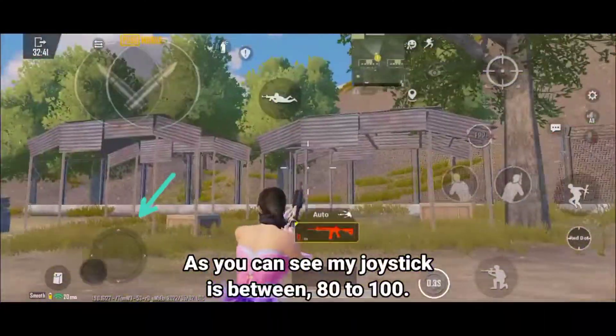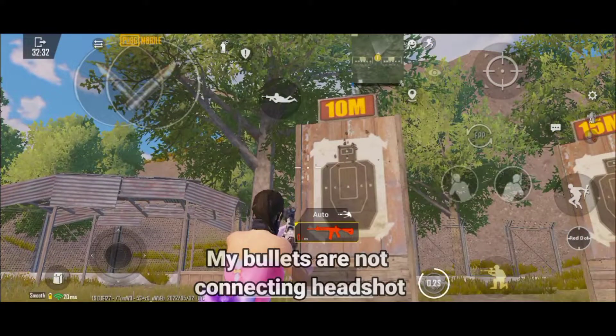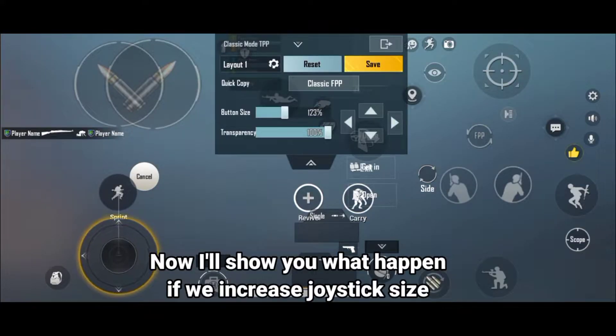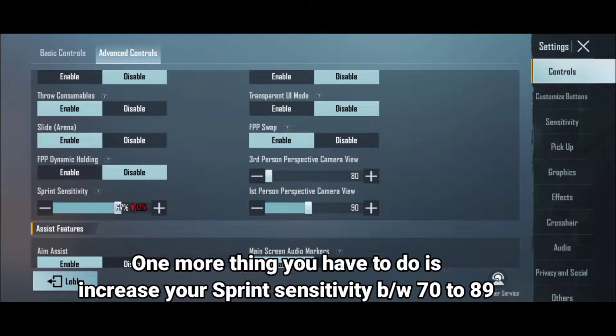As you can see, my joystick is between 80 to 100 and my bullets are not connecting headshots. Now I'll show you what happens if we increase the joystick size. One more thing you have to do is increase your sprint sensitivity between 70 to 89.